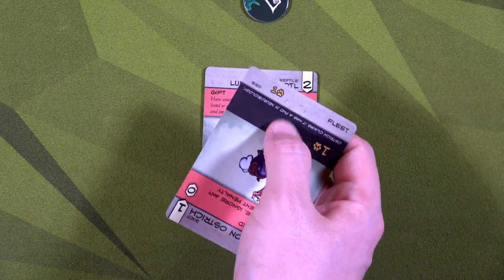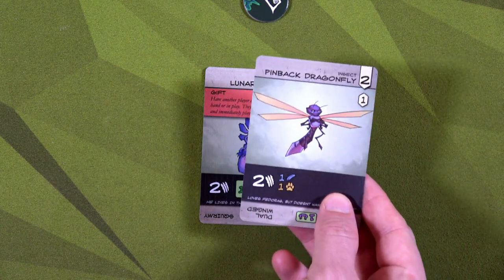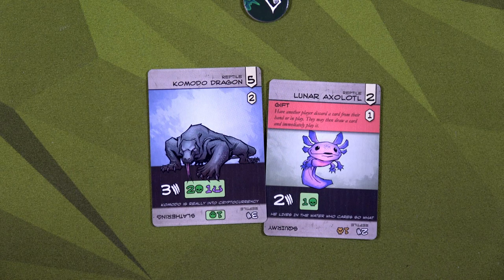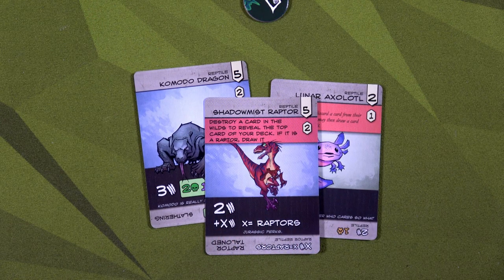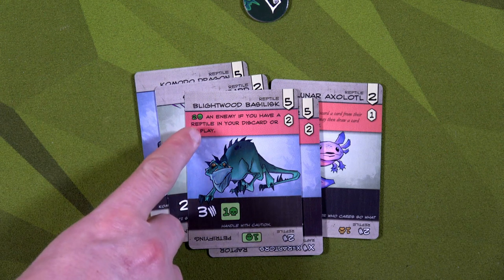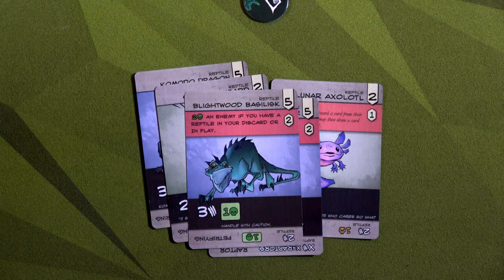Veil is going to play his Lunar Oxalto to allow Luna to discard a card — she discards the ostrich since it only gives plus one movement and we need more attack. We draw another one — another insect! We then play the chameleon and discard it to bring out the Komodo Dragon from the discard pile — it's level five so we can do that. We then have the Shadow Mist Raptor: we get to destroy a card in the wilds. I'm going to destroy the Huron Stag — by doing that, we reveal the top card of our deck. It's not a raptor but at least we know we've got the kiln salamander on top.